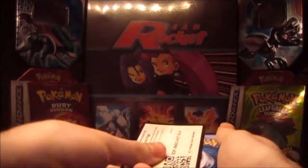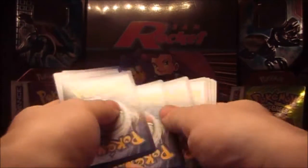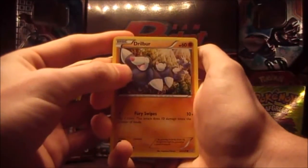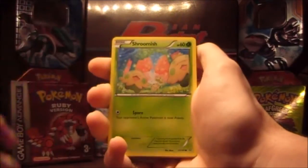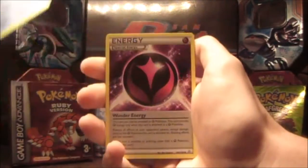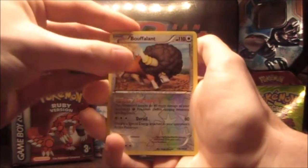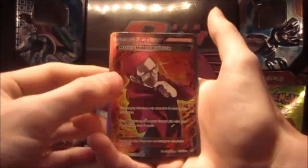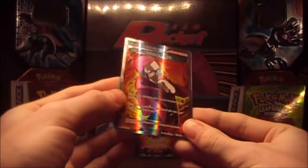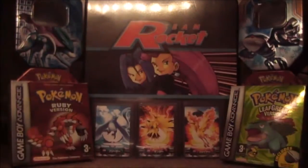Let's do this. We have the code card, three and two. We have — let's see — a Drillbur, Shroomish, Marill, Corsola, Weedle, Seedra, a Wonder Energy, a Rhydon, a Buffalant, and the rare is a full art Maxi's Hidden Ball Trick. Awesome looking card, awesome.